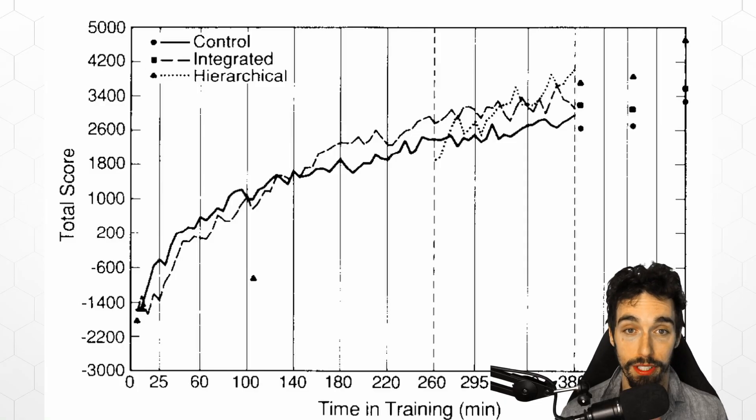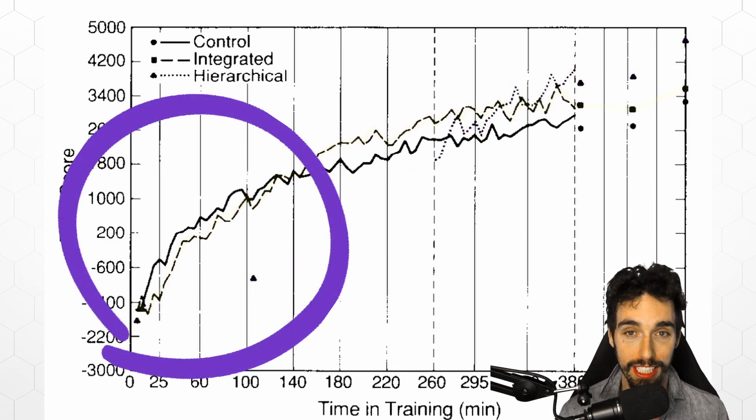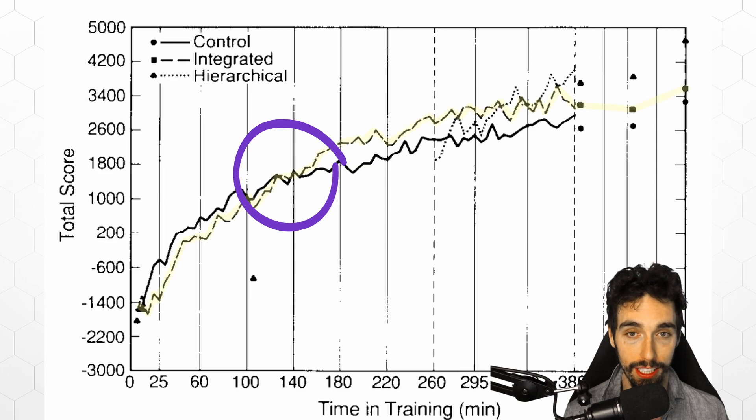Here's a graph of the results. The part training group doesn't even show up until the first free play game session because they hadn't actually played the game, just worked on broken down pieces of the game. At the beginning, the integrated group actually seems to be learning more slowly than the control group, but that actually makes sense — they weren't told to even try to get a high score, just focus on the parts that they were working on. The integrated group overtakes the control group and keeps their lead through the rest of the study.